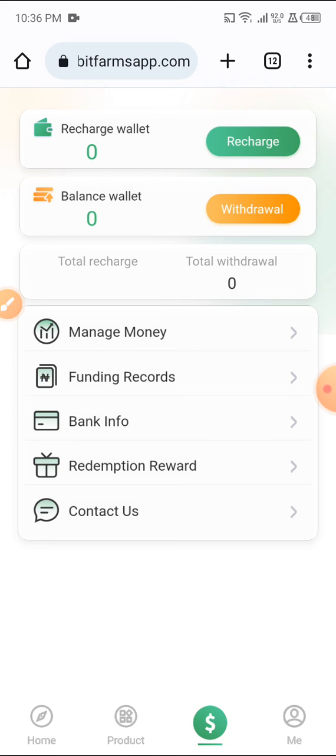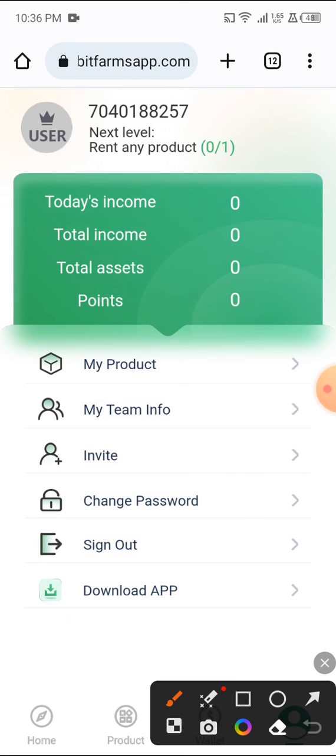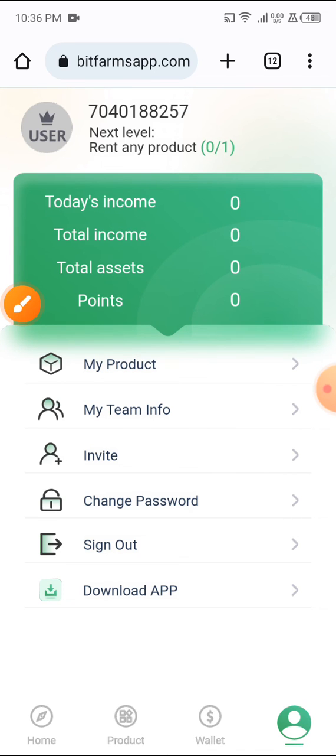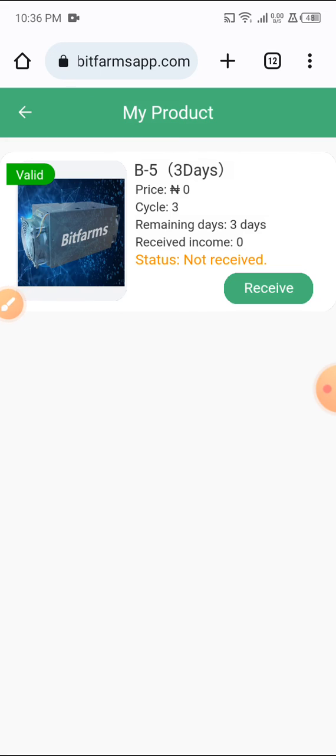I'll be making my deposits — I don't joke with this. But since I just saw it, let me share it to you guys first. Let me show you all the features. This is where you are going to find your products. You do the necessary sign-up and just come to My Products. I think they'll give you a free product which is going to work for 30 days.